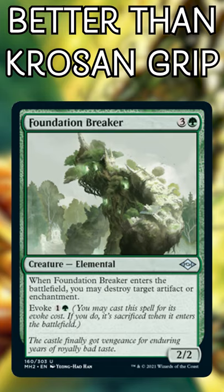Foundation Breaker. Just evoke this to save 2 mana, and like with all creatures, take advantage to outperform Krosan Grip.